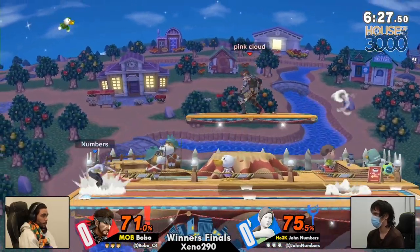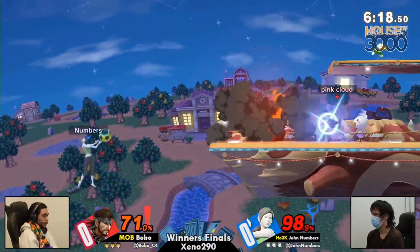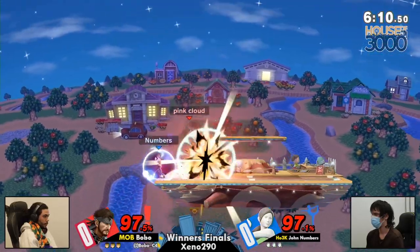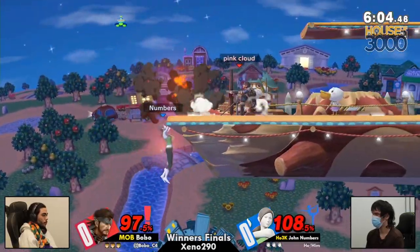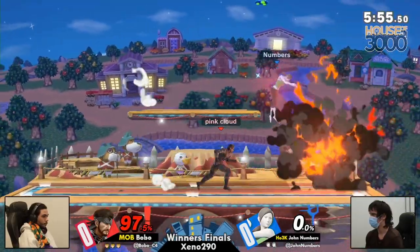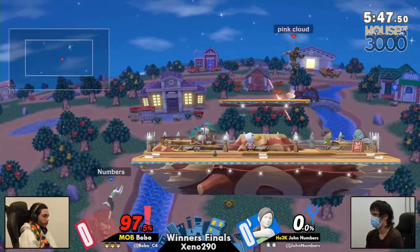We'll put a pin in that and focus on John against the item brigade as he goes from Fawn into Snake. We were talking about Snake a little bit earlier, just how Snake can be very effective in the up-close game and in the frame data game and how you can pivot off of that. But now Bobo no longer has to worry about any direct obstructions - it's all just how good is John at playing around his own items and his own setups. Shout out to the UFO back there and shout out to that roll read up tilt that Bobo lands to take the first stock.